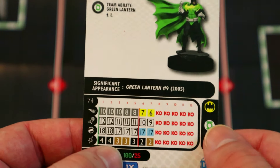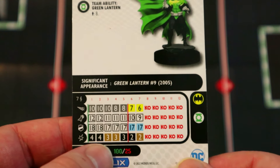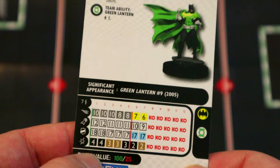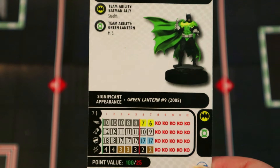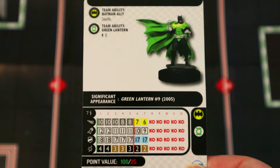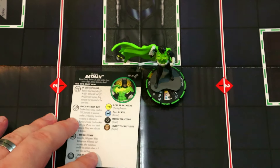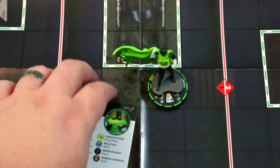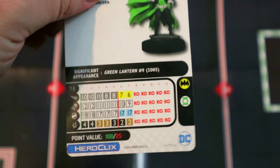With running shot at seven range, if you get that willpower roll you're running shotting five plus one to six and shooting for eight, so he's got really long reach. He has some good outwit and perplex there. If you're just playing him at 25 points, he's got phase teleport which combos nicely with his green lantern team ability to carry a bunch of people around. He's got stealth, the full dial free smoke cloud, some barrier, and some outwit.